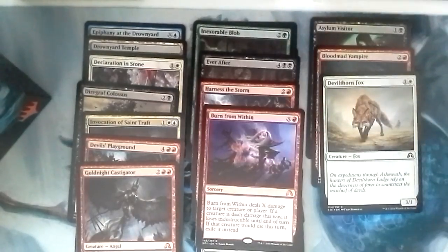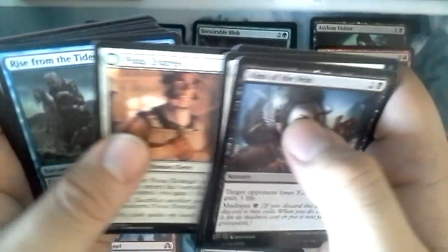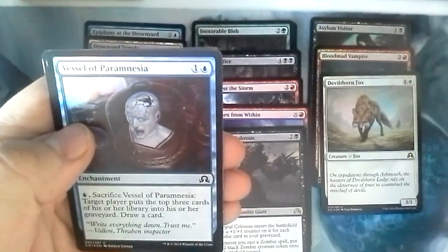I'm not considering the Werewolf deck for Standard. I might end up doing it, but right now it's not in the plans. I like this Modern deck a lot, even though I can still use the Tarkus Command in Standard — I just don't feel it. Pious Evangel, Rise from the Tides, Griff's Boon, Dance with the Devils, another Diagraph Colossus. And we have a Foil Vessel of Parmenesia.